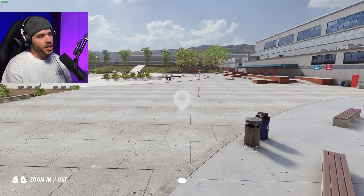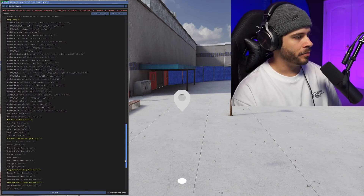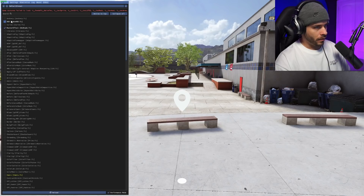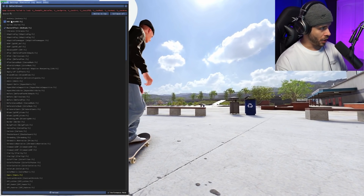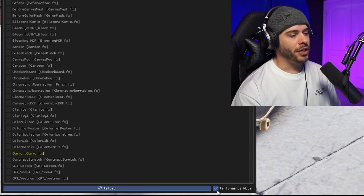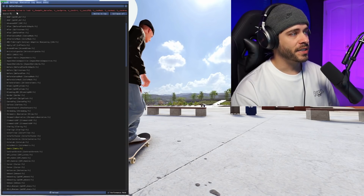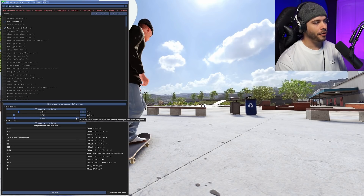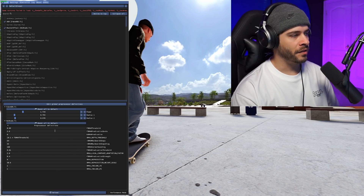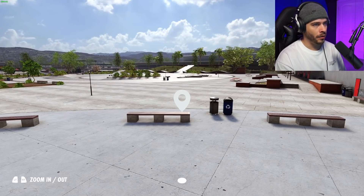To open Reshade, press the Home button on your keyboard. I would recommend going through the options and experimenting, but a couple are very commonly used. The most common one I'd recommend is Fake HDR — you can see what it does right away. It makes the game look more contrasty, more vibrant colors, more saturated, and just overall better. At the bottom right corner, make sure you have Performance Mode turned on — that makes sure it's running efficiently. If you want to adjust settings, turn Performance Mode off, use the sliders, then turn Performance Mode back on and press Home to close. Your settings are now applied.